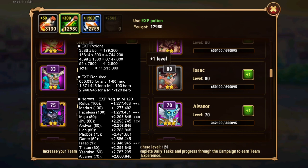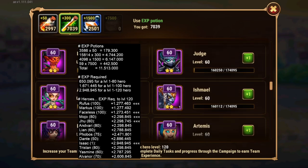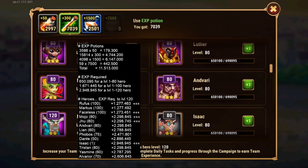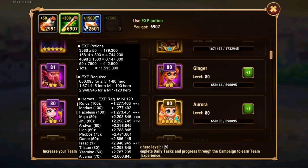There you go. And that's another one. Where did Ju go? There it is. My predictions projected about roughly 9 to 10 million of a cost for these heroes here. And we have Ju also done.